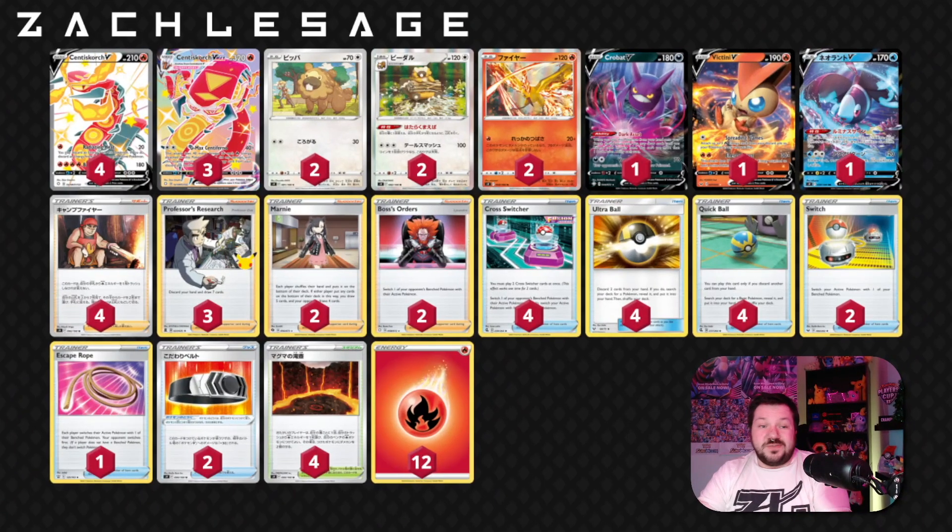So here we have it — the Centiscorch VMAX deck list. I've personally seen a lot of success with Centiscorch VMAX. This deck actually brought me through the qualifiers for the Player's Cup 2. I eventually switched to Pikarom, and I was able to win the whole Player's Cup 2, but Centiscorch VMAX was a large part of that journey. Centiscorch V has ways to disrupt your opponent's energies, which could be good in this meta game. There's a lot of decks that don't necessarily have so many energies they can work with.